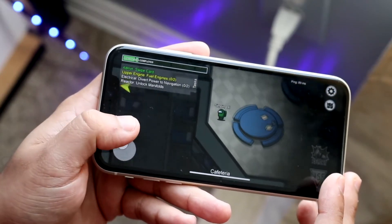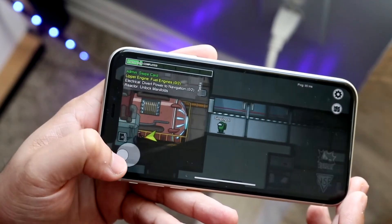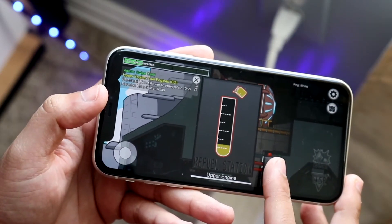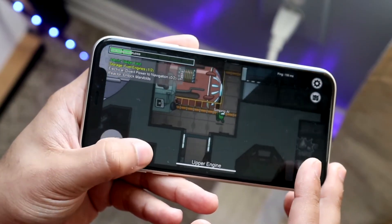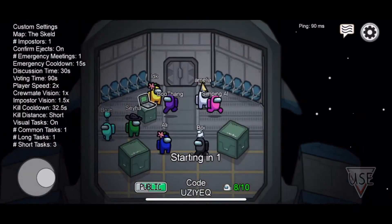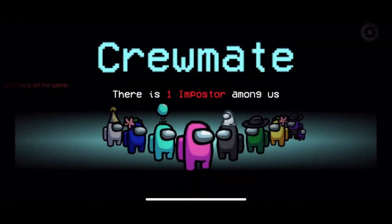If you're trying to connect to a private game — which is sometimes where this issue happens — click on a different server, let it refresh, then go back and change it back to the original server. Most probably this should fix it. If it doesn't, hop out of the game, multitask out of it, go back in, and do the exact same process. Sometimes there may be things in the back end where the code didn't work, so this is another easy way to fix it.